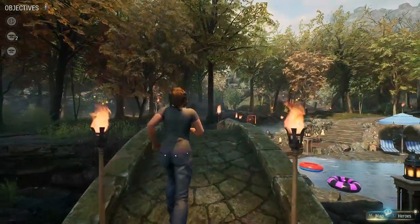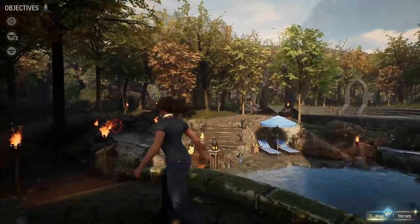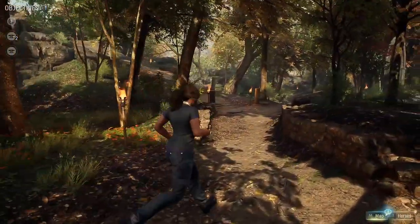One quest you discover is an unknown grave in the forest, and here is how to solve that mystery. Just so you know, you'll need the first Word of Power, OPEN, to solve this mystery.